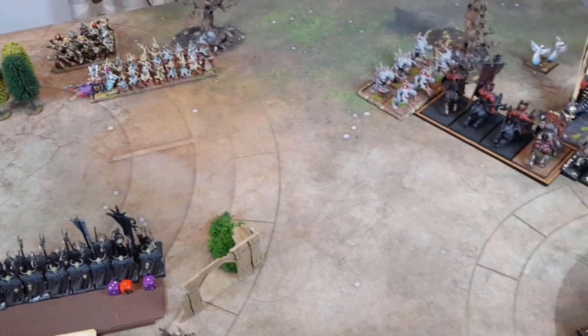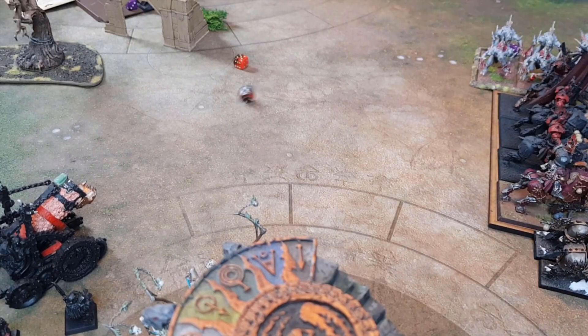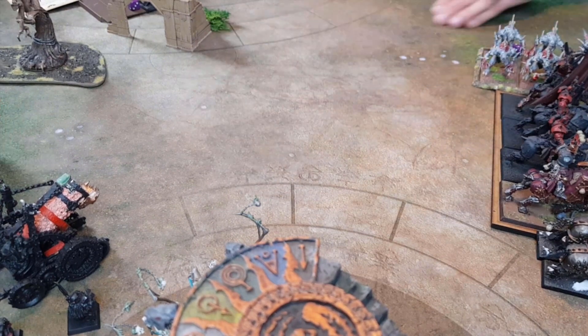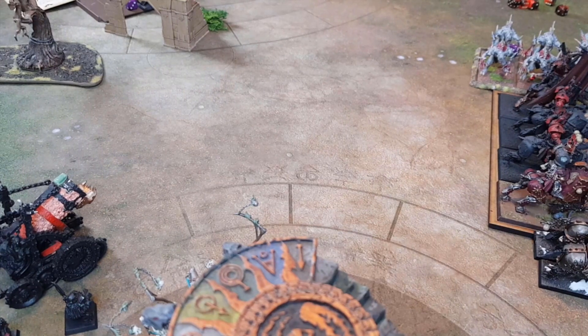Moving on to magic phase. Rolling for Winds of Magic — five and a one. Warriors attempt channelling — no. Vampires channel — no. Into the magic phase: Curse of Nagash on the Warriors.